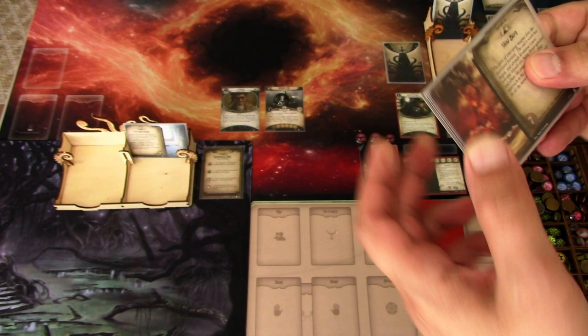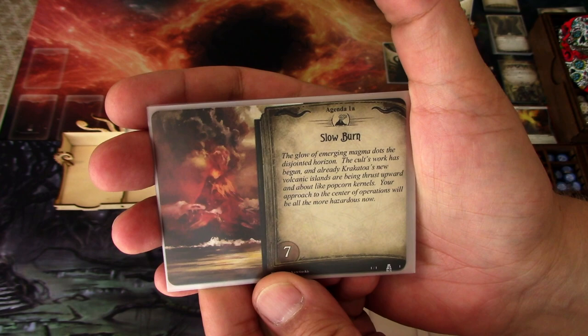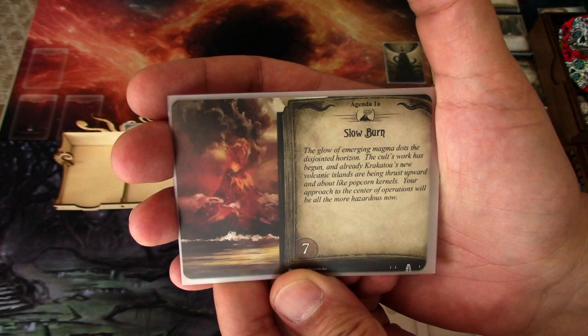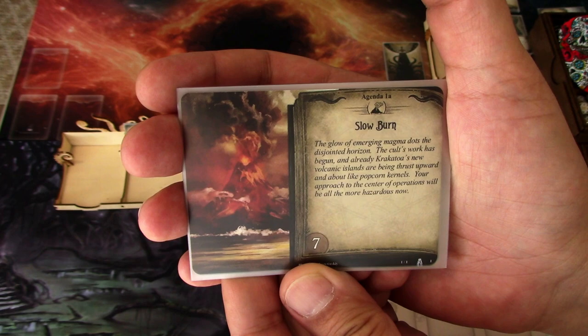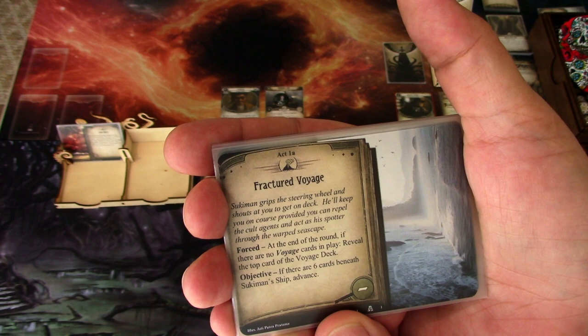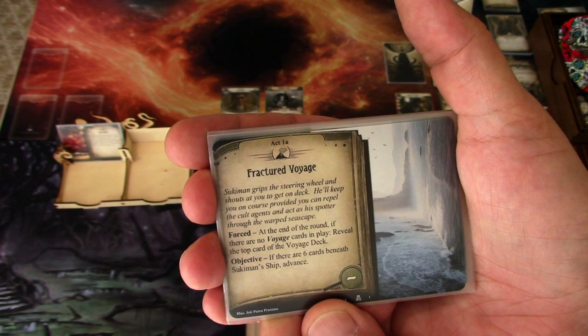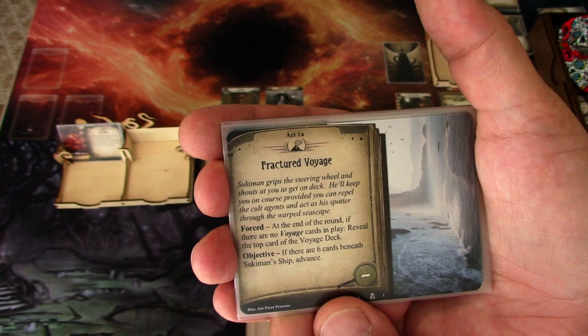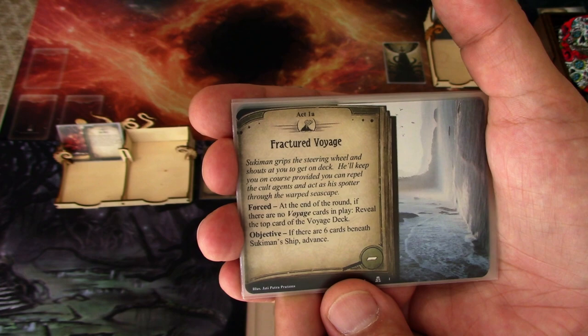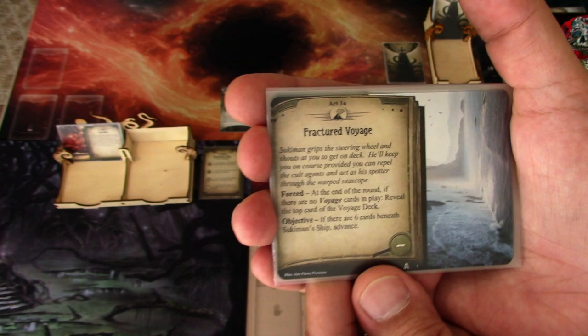The agenda is Slow Burn: the glow of emerging magma dots the horizon; the cult's work has begun and already Krakatoa's new volcanic islands are being thrust upwards like popcorn kernels. Your approach to the center of operations will be all the more hazardous now. We have a seven doom threshold. Act one is Fractured Voyage: Sukiman grips the steering wheel and shouts at you to get on deck. He'll keep you on course provided you can repel the cult agents and act as his spotter through the warped seascape. Forced at the end of the round, if there are no voyage cards in play, reveal the top card of the voyage deck. Objective: if there are six cards beneath Sukiman's ship, advance.